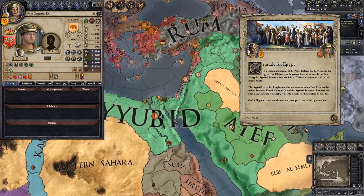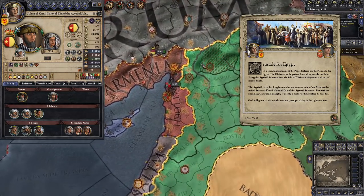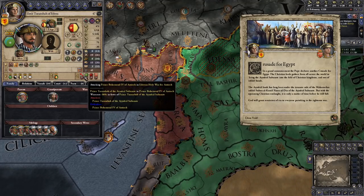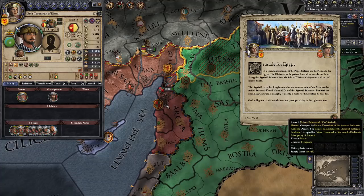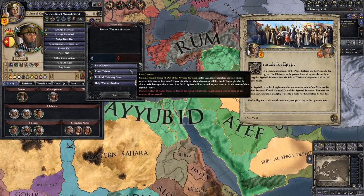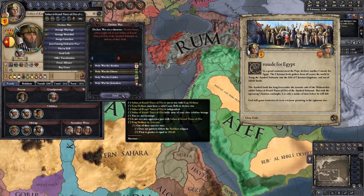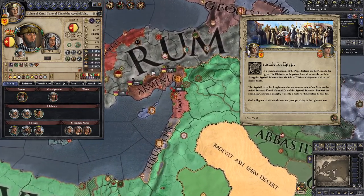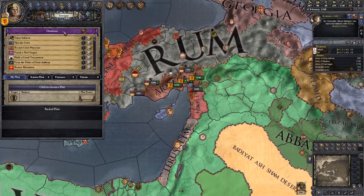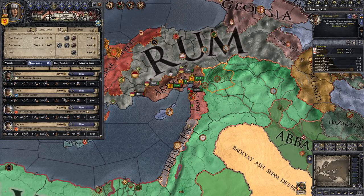With the Crusade underway, the Ayyubids should be incredibly busy. I'm interested in the region of Edessa - I can see there's some kind of internal war going on there. We're going to try and swoop in here. Things are going quite well financially, so I'm going to claim Edessa. If we claim Edessa, maybe we can swoop in without much of a fight. I'm also going to take out a loan and hire some mercenaries for extra protection.